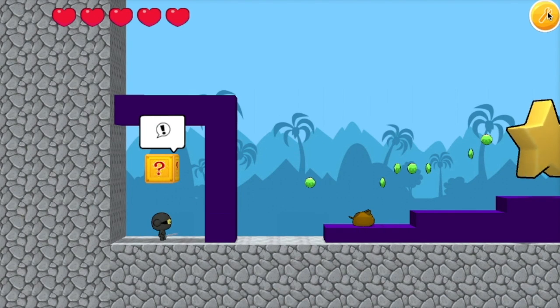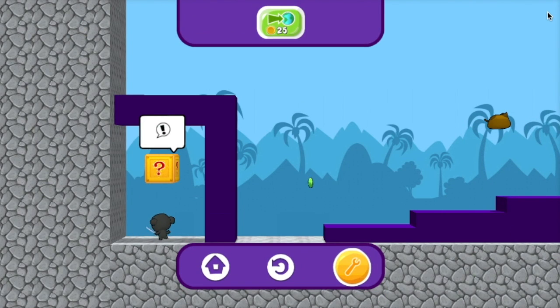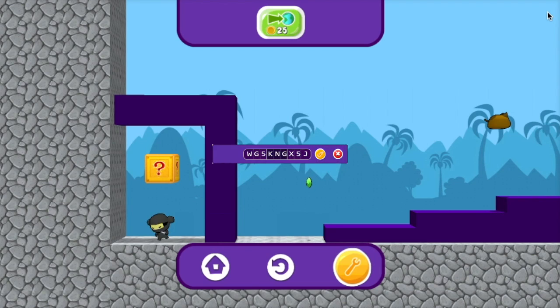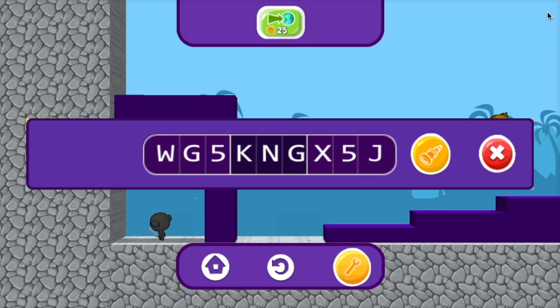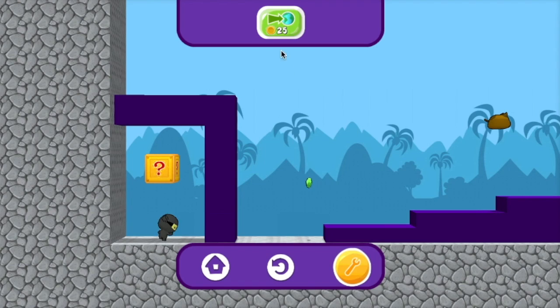Now when the pet jumps, it can collect the gems. And just like that, he made it through the obstacle course. That's how you make a dog training game in Foo Studio. If you want to play or remix this level, you can use this code here in Foo Studio. If you'd like to see more videos like this one, please like and subscribe. See ya in Foo Studio!